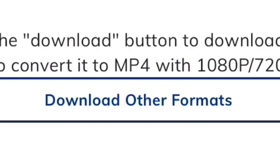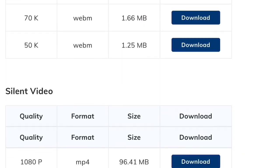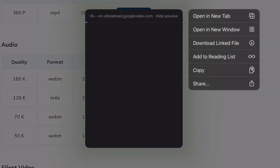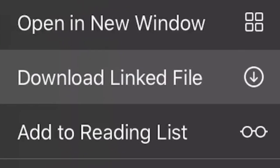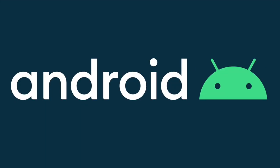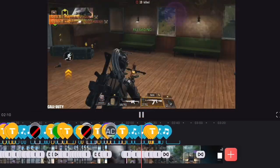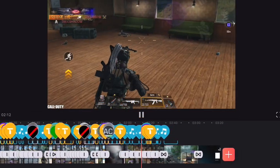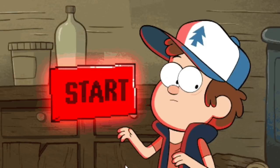If you need more formats, click here — this will provide more options including audio and even a silent video. Once you decide which format you need, just tap and hold on the download button and click 'download link file.' This applies to all devices whether you're on iOS or Android, and if you're on PC just right-click the download button. It's very convenient and fast. I highly recommend it — I'll leave a link in the description.